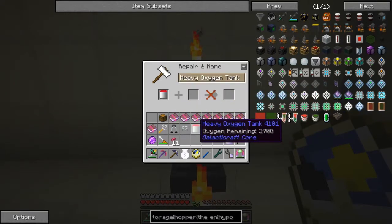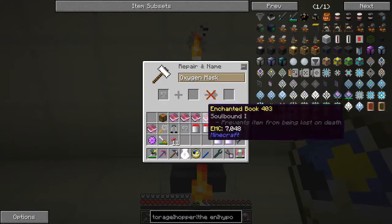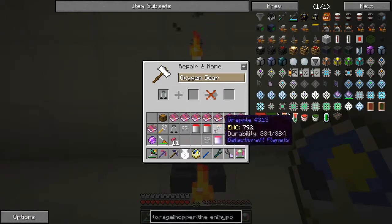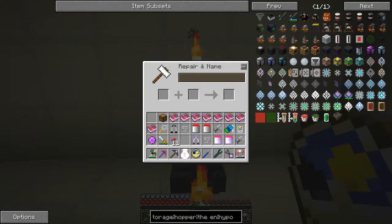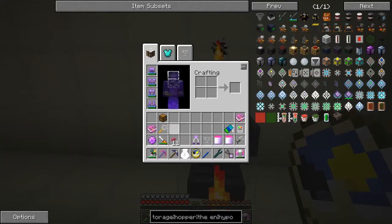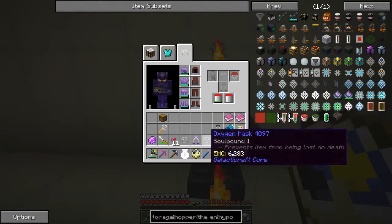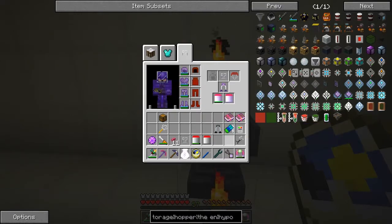I thought well, maybe we can do the same thing with oxygen tanks — and sure enough we can! I'm going to check because the books move around a bit. Oxygen mask — I guess we can put Soulbound on these as well — and oxygen gear too. I've got two more Soulbound books. So these are now Soulbound — let's put those on. The grappling hook's got those two, that's pretty good.